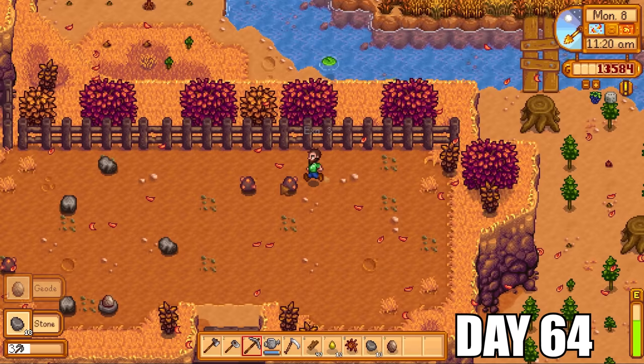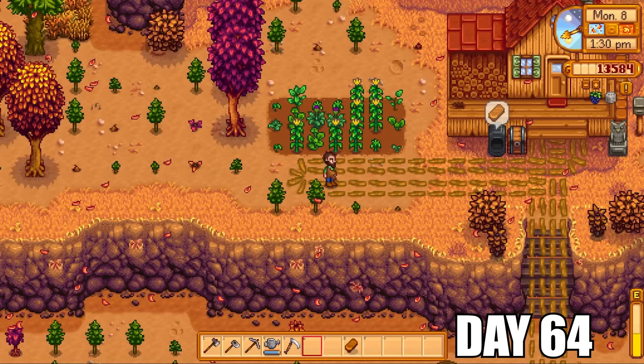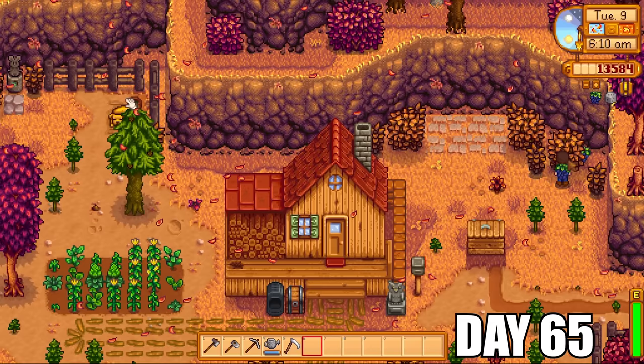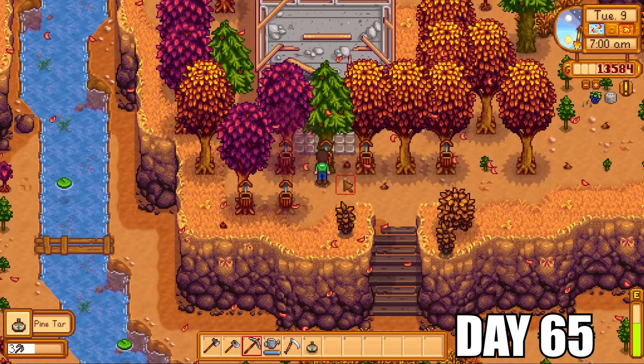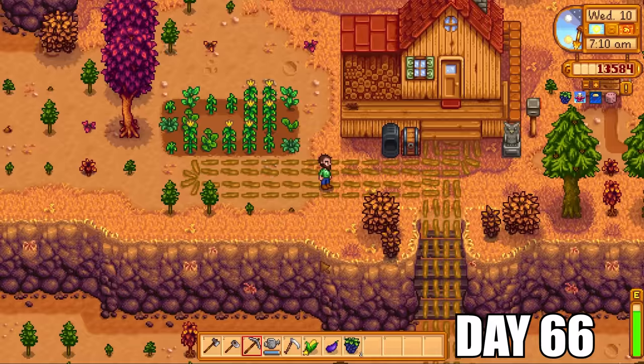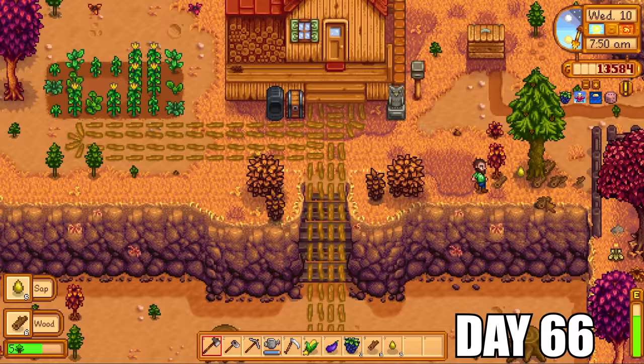Day 64 the copper ores respawned — I was hoping for 10 copper ores in total, which is two copper bars, which is another tapper. I managed to get enough copper ores to make more copper bars, so I could now make more tappers and put them on some trees. Next day was more blackberry bushes. A nice tip for blackberry season: if you reset your game on the first day, when you log back in a lot more bushes will have populated with berries, meaning a lot more energy and profit for you.